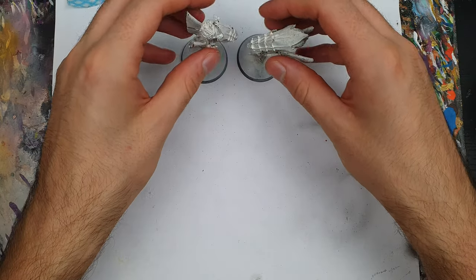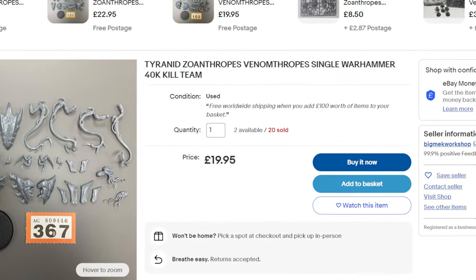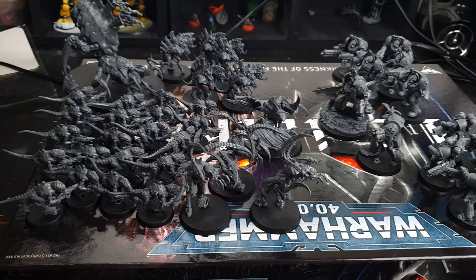The only problem is that I've only got 2 metal Zoanthropes, which is less than you need for a unit. I looked into buying a Zoanthrope off eBay, but in the end I decided to go for the cheaper option — well, sort of cheaper. I actually have not one but two Leviathan boxes, having bought the second Tyranid half from a client who commissioned me the Space Marine half.